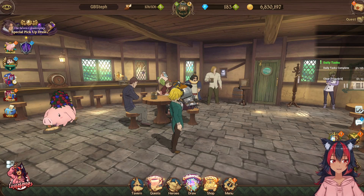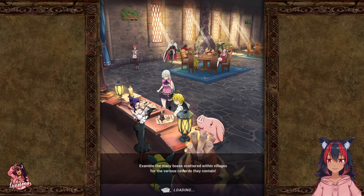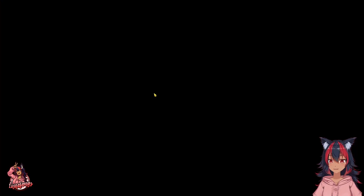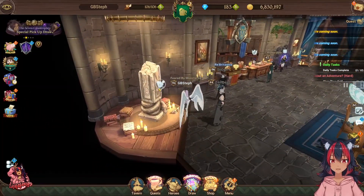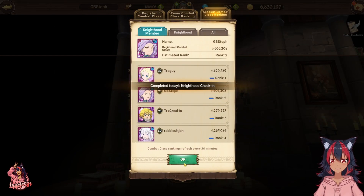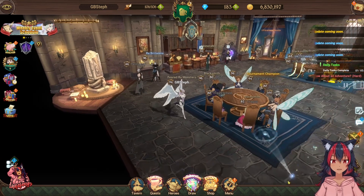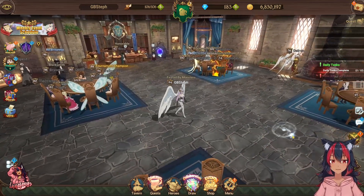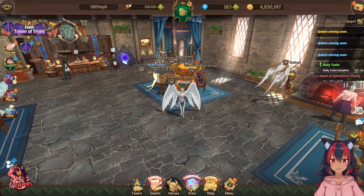If you're in an active guild, great. If not, get into one. Make sure it's an active guild where members check in every day, because if 30 of your guild members check in daily, you get three gems every day. So that's an easy three gems right there.